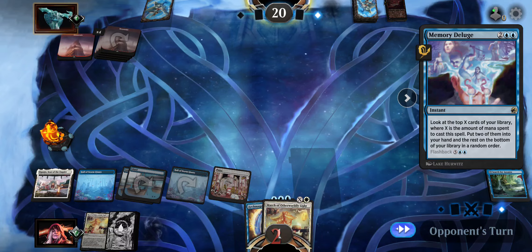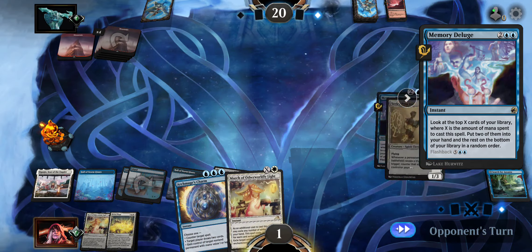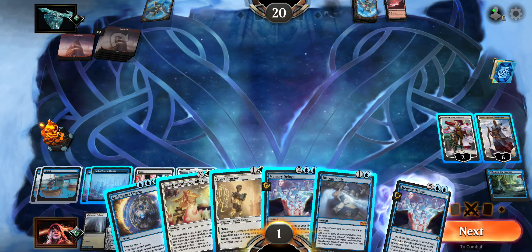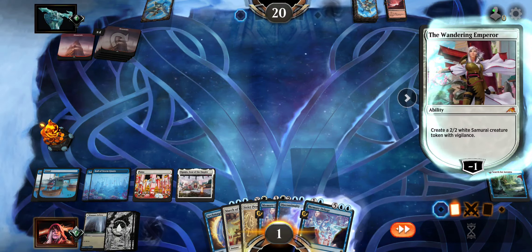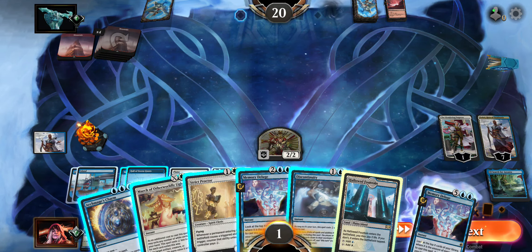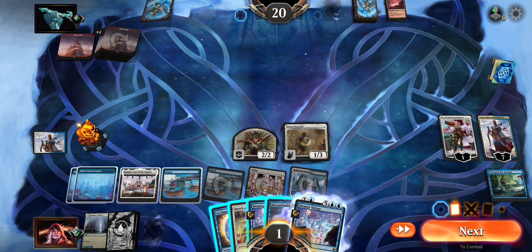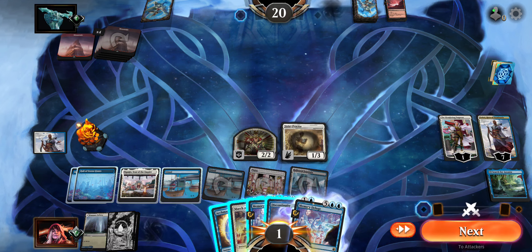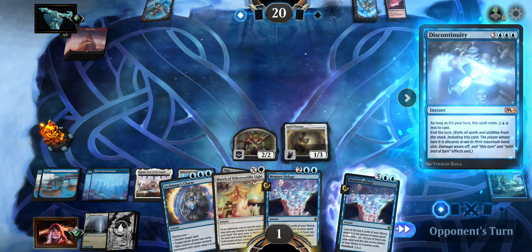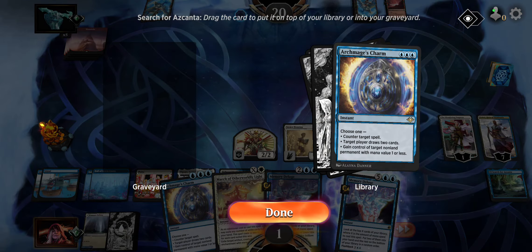I really wish I had Stifle, and another Memory Deluge. Land down — maybe get the transform. We're going to be pretty brutal here. We're going to go ahead and Discontinuity him at the beginning of his end step. Yeah, that's what we're doing. Next turn — do this, do this. This really sucks for him. Resolve.